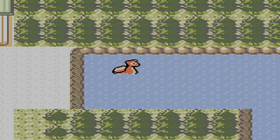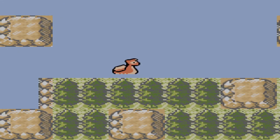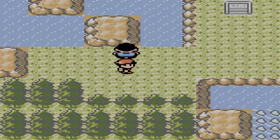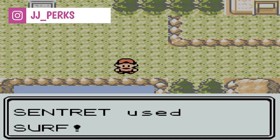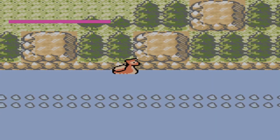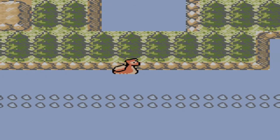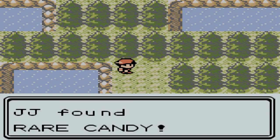Next we're back in the starter town and we're going to use Surf on the right-hand side to head towards Route 27 and the Kanto region. You'll reach some land and then find more water to surf on. Surf all the way to the right and you'll find a Pokeball on a small patch of land with a rare candy inside.